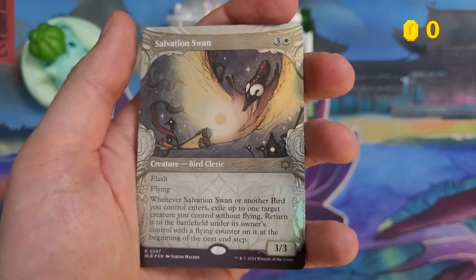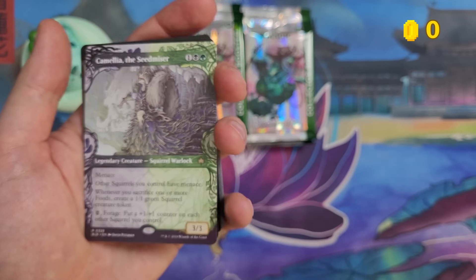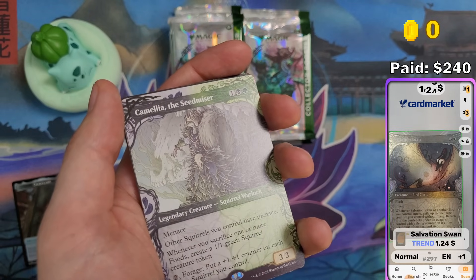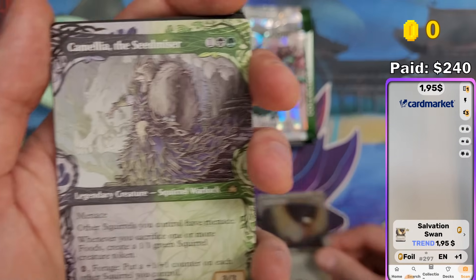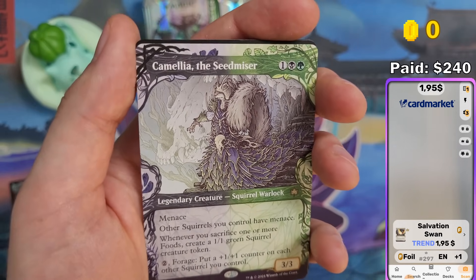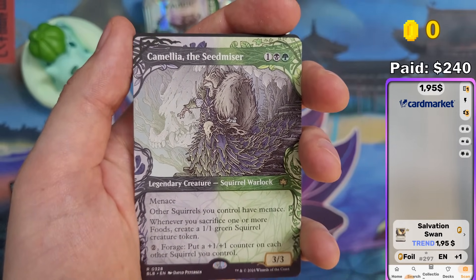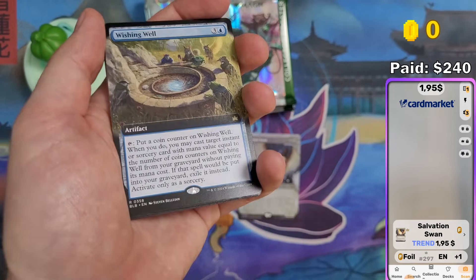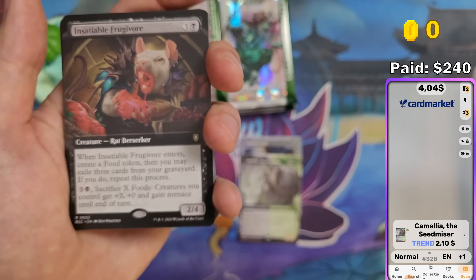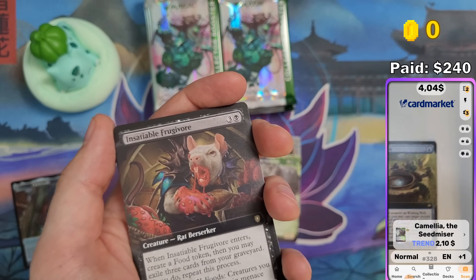I don't think I pulled this one before. Let's see how much this one is worth. I have my scanner here — in foil, $1.95. The scanner is called Mana Box and all the prices are based on Card Market. Camellia the Seed Miser in Woodland Framework — two bucks for this one. The scanner should be quite accurate now.